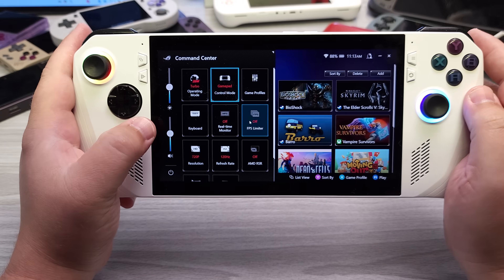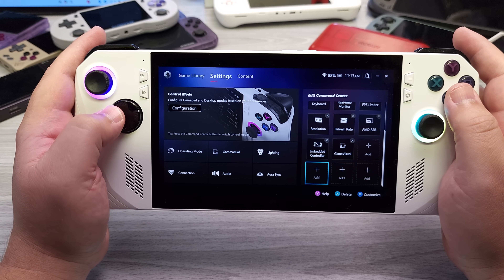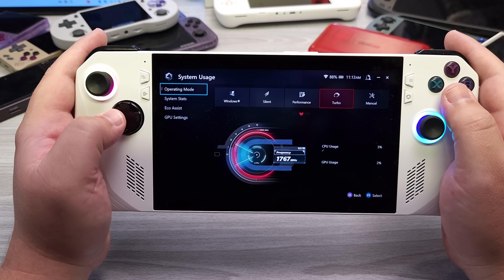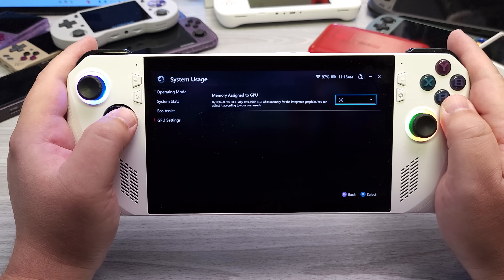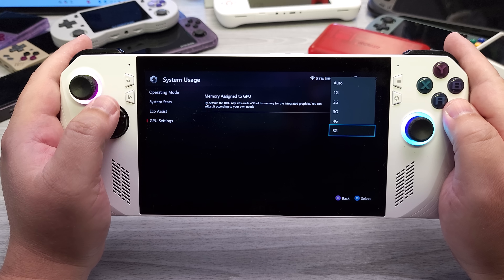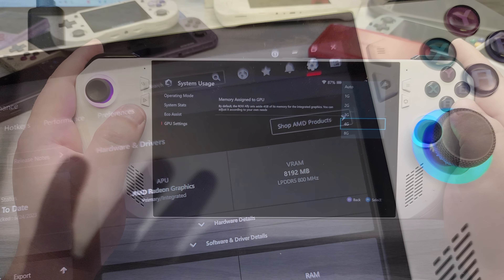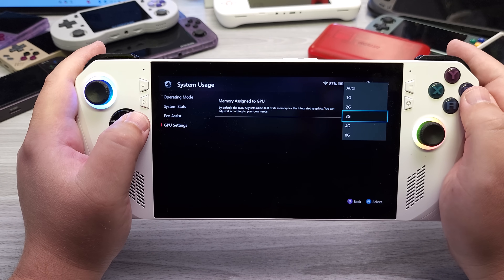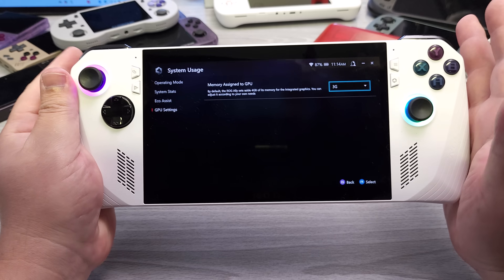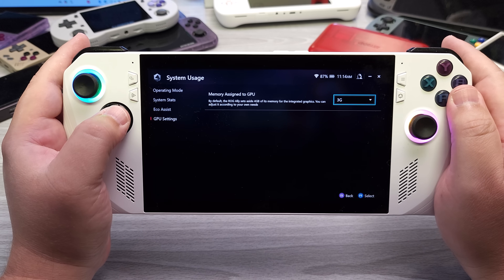You now have a sound control directly in the quick access menu — before, this was all one big brightness menu. Going into operating mode, there are now ways to change the GPU's UMA reserve. I have this set to 3GB, which I'd generally recommend. It defaults to 4GB and you can go up to 8GB, but 8GB is not recommended because you're restricting system RAM to basically 8GB — you'll be swapping like crazy and things will slow down. I recommend 3GB UMA for the system, which has 16GB of RAM, leaving you 13GB available.